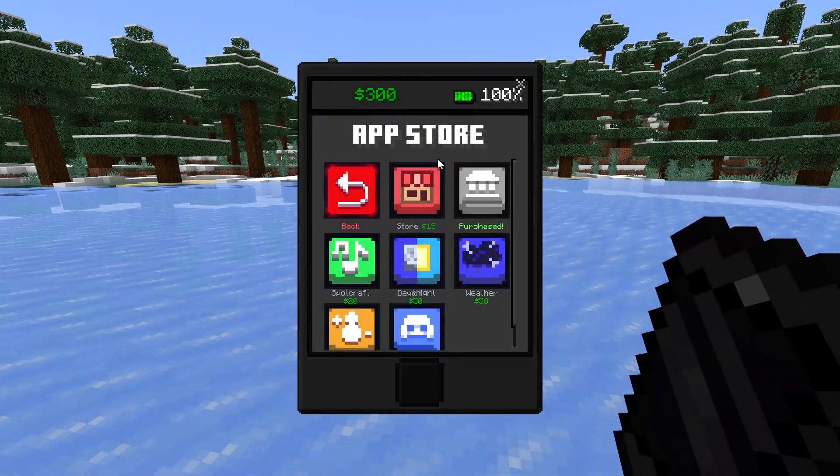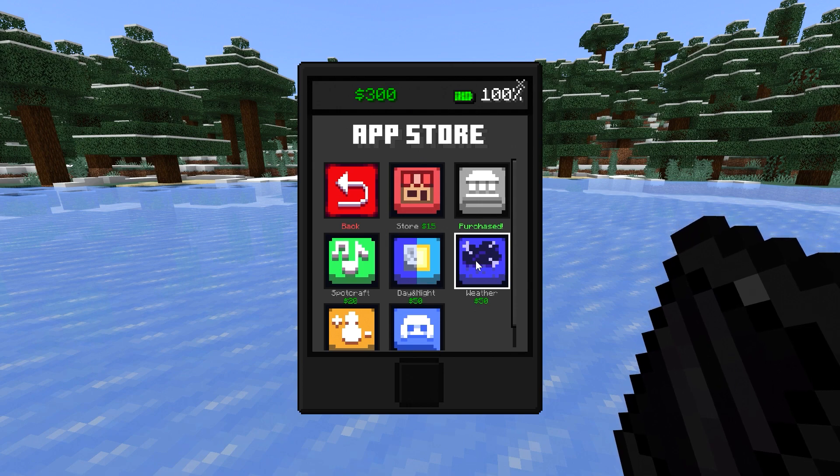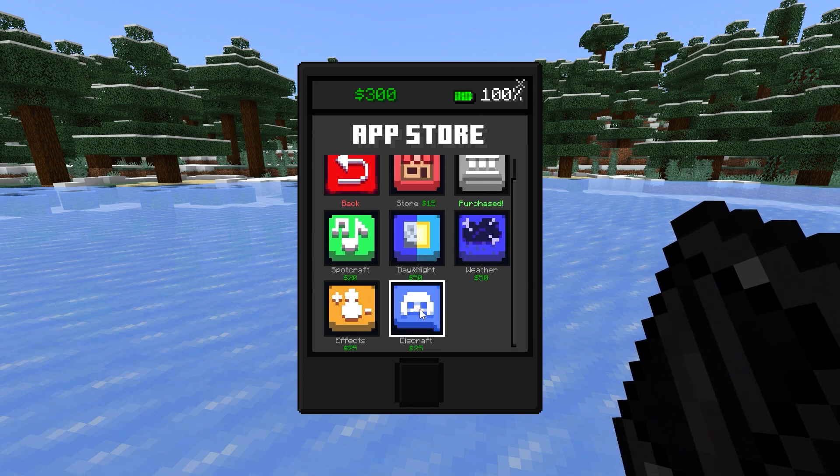Let's go ahead and see what kind of apps we've got. We have a store app, spot craft, day and night, weather, effects, and discraft.